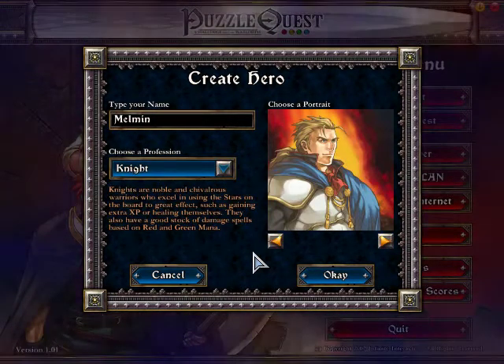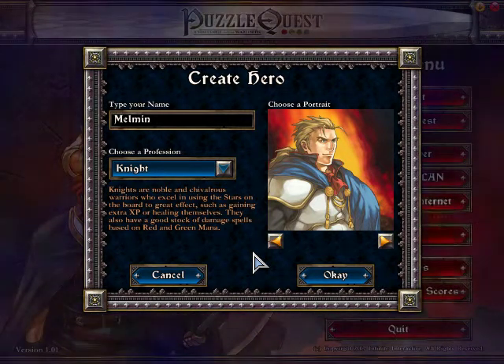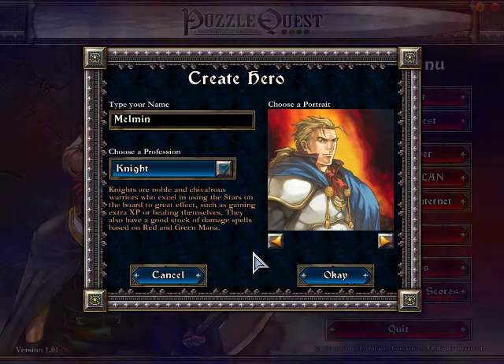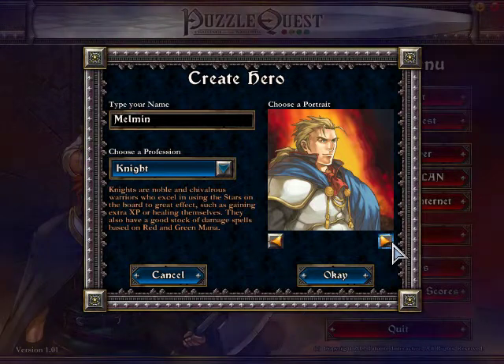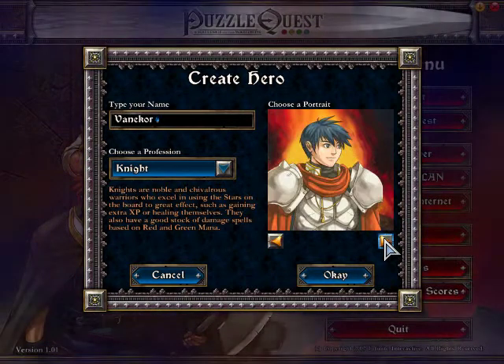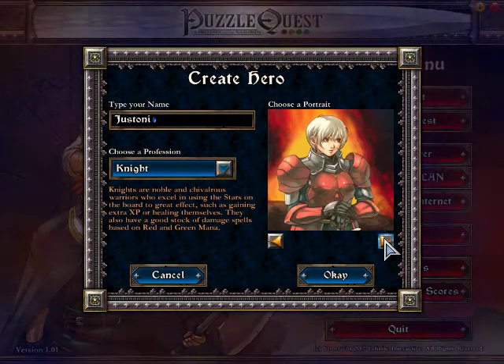The Knight is a noble and chivalrous warrior who excels in using the stars on the board to great effect, such as gaining extra experience or healing themselves. They also have a good stock of damage spells based on red and green mana. The four Knight portraits are a blonde male, blonde female, blue-haired male, and a white-haired female.